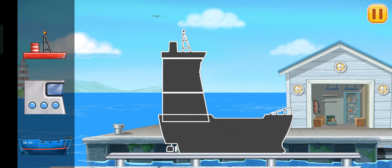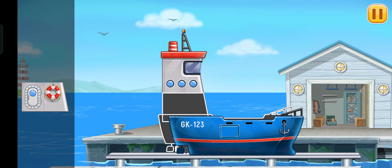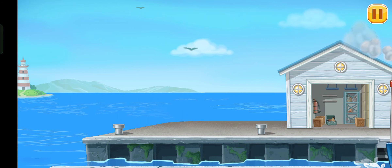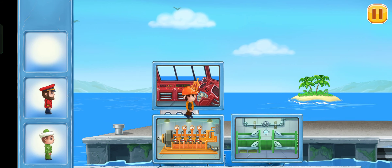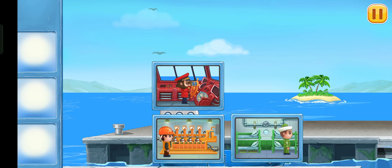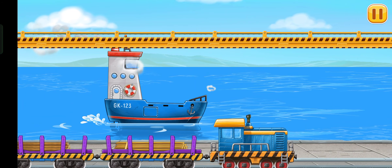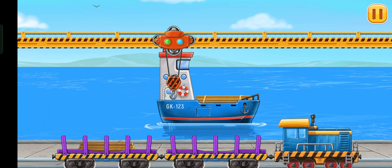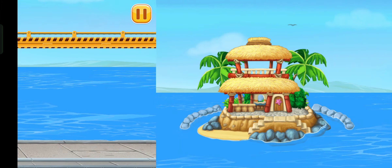First, we need to assemble the blue barge. Done! Let's accommodate the crew on the ship. You're doing really great. Let's load the materials into the blue barge. That's all. Let's build the pier.